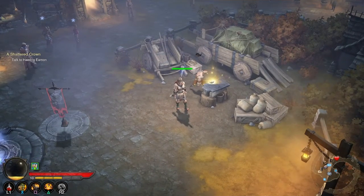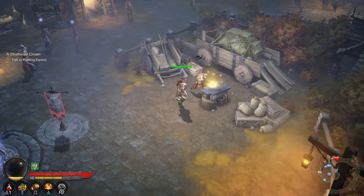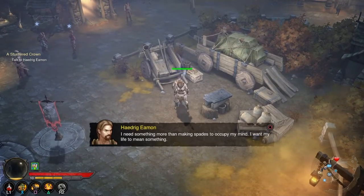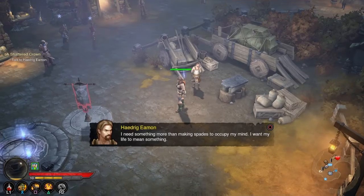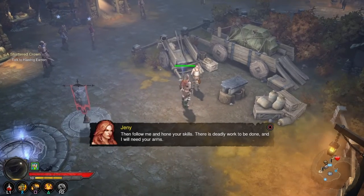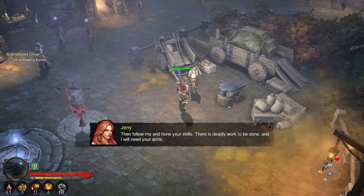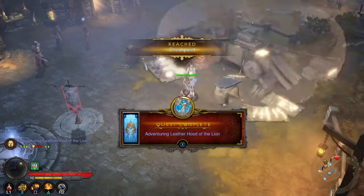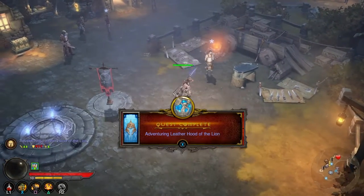Can you give me some gear this time? Is this what you're making me — something pretty? He needs something more than making spades to occupy his mind; he wants his life to mean something. 'Follow me and hone your skills. There's deadly work to be done and I will need your arms.' Cool, I don't know what just happened, but yay.